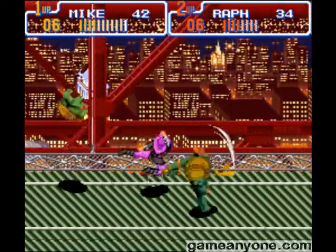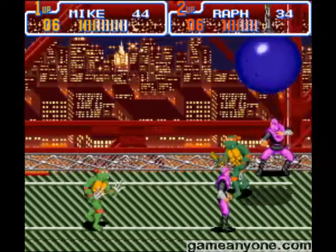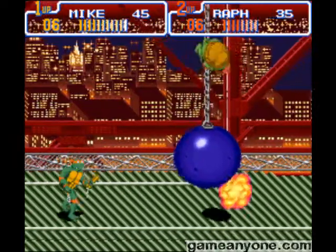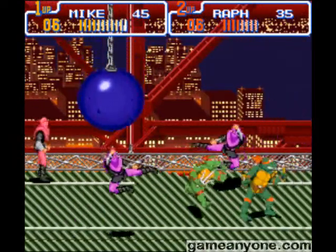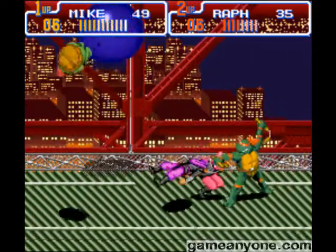You can do a somersault while you're running — if you're actually dashing, you can press B, and if you're in the middle of the somersault, you can do a slide kick. Like so! Ba-bam! Very useful for covering ground fairly quickly.